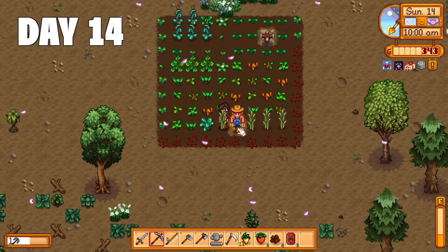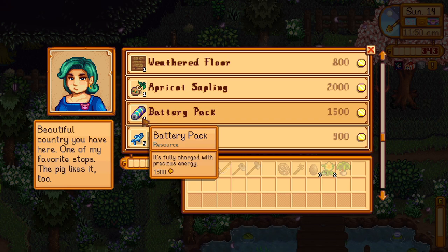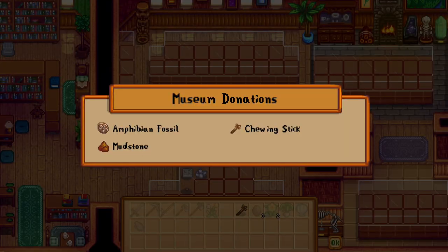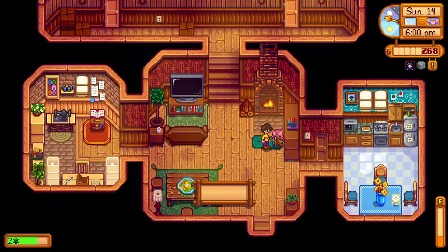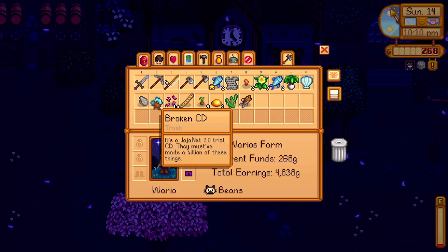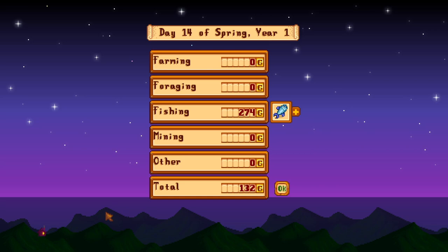Day 14 — it's a traveling merchant day, Hayley's birthday, and the Queen of Sauce teaches me coleslaw. The traveling merchant had a battery on sale but I sadly didn't have the money. After the disappointment, I crack open more geodes and head to the museum to donate a couple of things. I find Hayley to give her a birthday daffodil, then head over to Sophia's who also gets a gift. I don't have much energy left so I fish for the rest of the day, then socialize at the saloon and give Linus a daffodil on the way home. Day 14 done — 274 gold made.